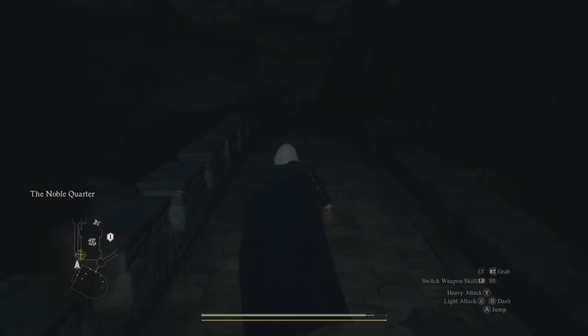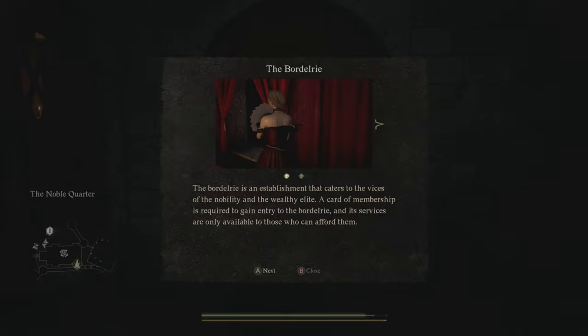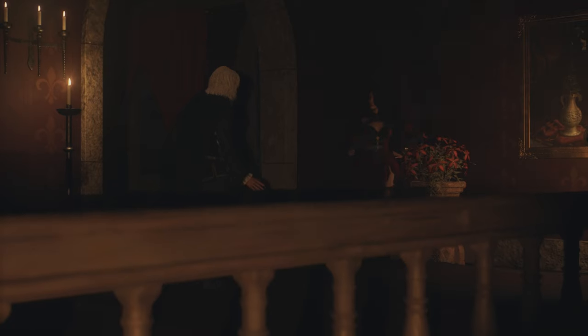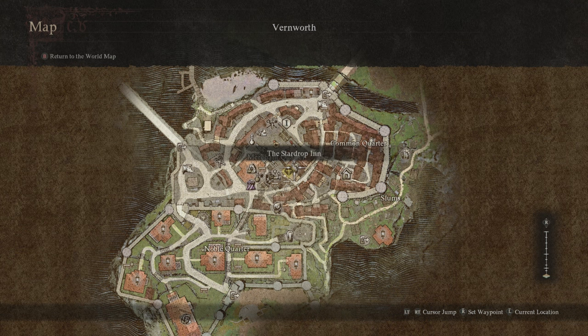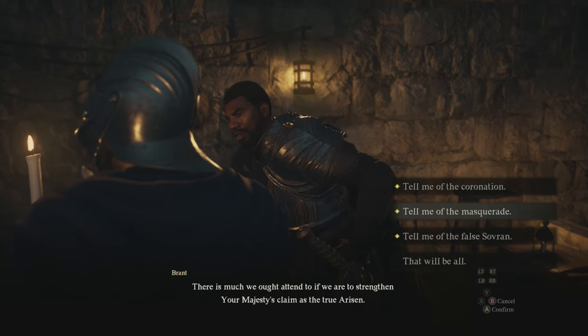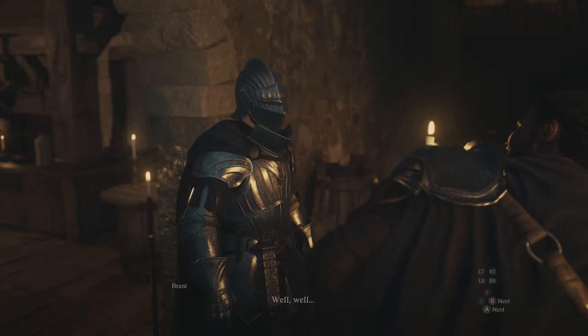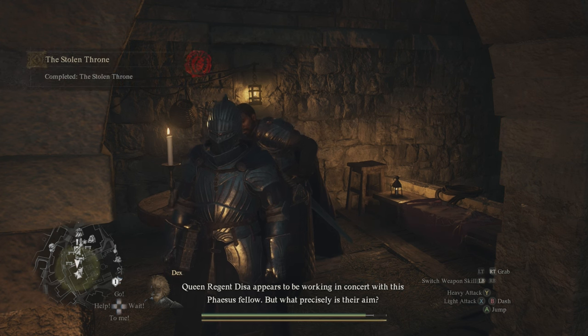Once you're through those doors, just go down the pathway outside. You're going to find a door with red curtains. All we need to do is walk through that door, and that's going to cue a very important cutscene to the story, so we're not going to show you that whole thing. Once you finish the cutscene, we're going to head back over to the Stardrop Inn where we can speak with Brant once more. Make sure that you do select the option once again to tell me about the masquerade. You will then speak with Brant for a little bit, he'll give you some dialogue, and the quest will be complete.